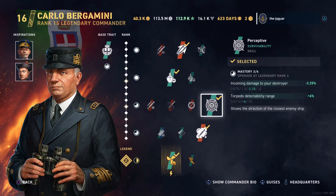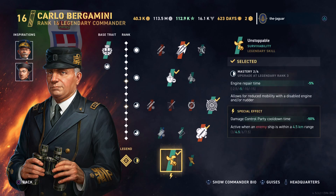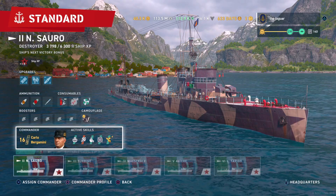For the skills, he has Subsurface Venture and Perceptive — especially since the concealment is so poor on all of the Italian tech tree destroyers, I thought Perceptive was the way to go. Then I went with the unique skill Talented, which improves torpedo damage per one percent of HP lost and also improves destroyer torpedo damage while inside the smoke screen. Then we went with Unstoppable.